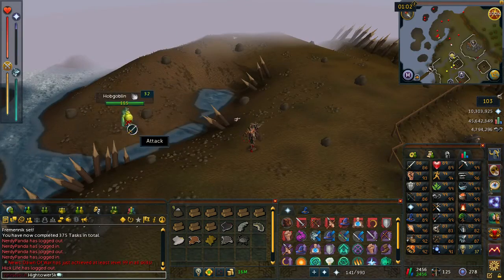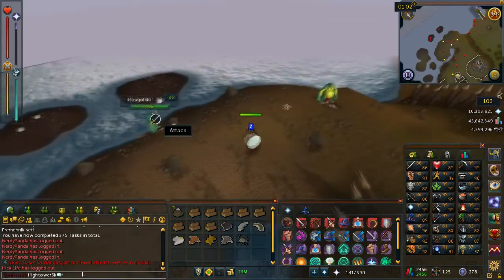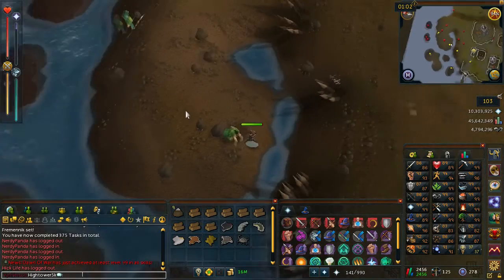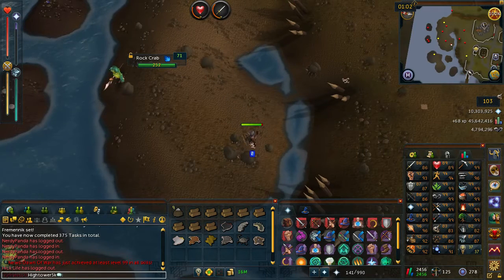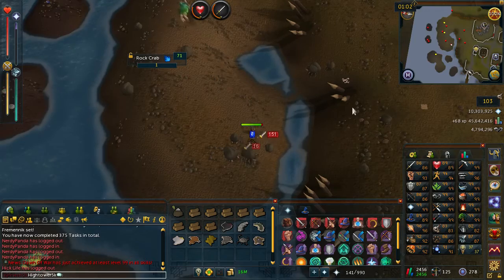Finally, you should also find some hobgoblins up here. Go ahead and kill one of them and then pick up the hobgoblin skin. Once that's done you should have in your inventory: a black unicorn hide, a unicorn hide, a bear pelt, a fox pelt, a Fenris wolf pelt, hobgoblin skin, rock crab carcass, cave crawler skin, and cockatrice skin.